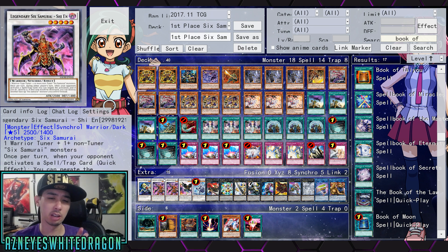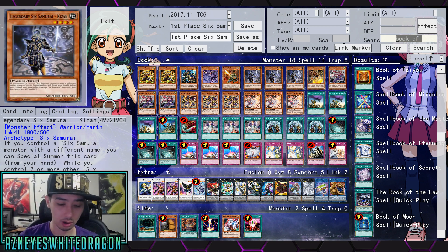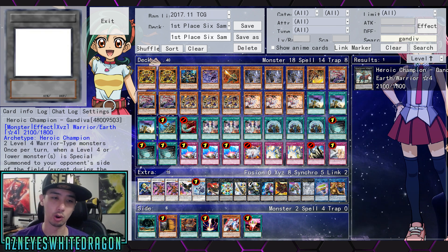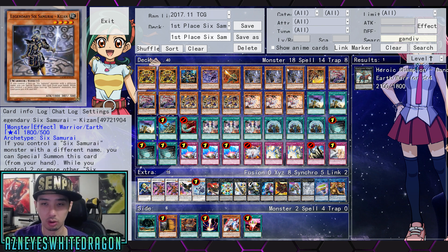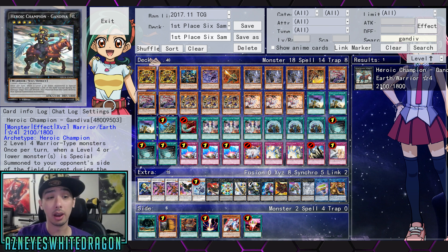We have our Raigeki — sometimes it's difficult to deal with established boards. There's another card I really wanted to go over that not a lot of people know about, but it's a really good card: Heroic Champion Gandiva. It requires two Level 4 Warrior-type monsters, which is pretty easy with Kizan. Once your opponent special summons a Level 4 or lower monster to their side of the field, except during the damage step, you can detach material to destroy all the special summoned monsters. So if they're Pendulum Summoning a bunch of stuff, you just blow up all of them. Really, really good stuff. I think it's great against decks that start out with smaller monsters, and it's really easy to make in this deck.